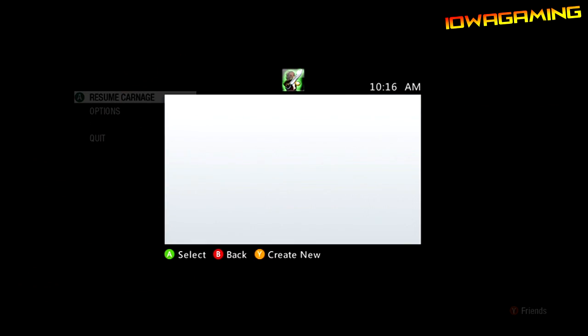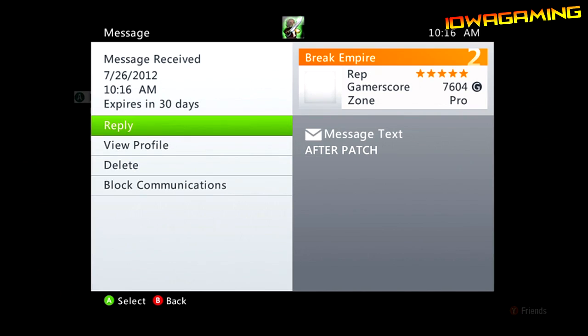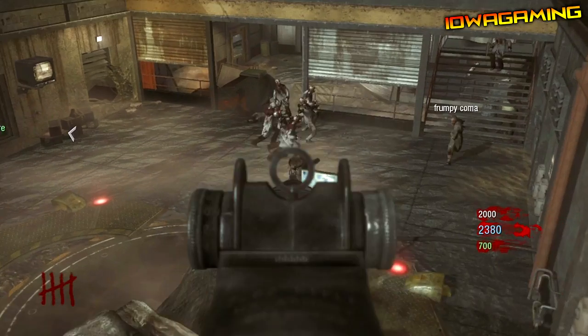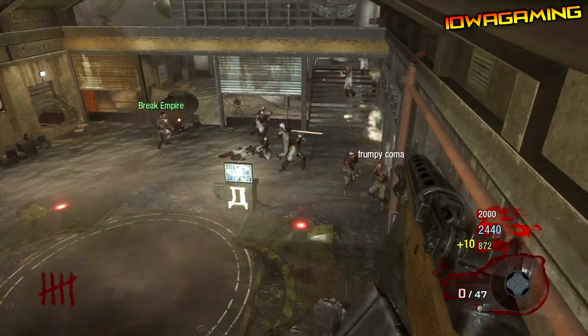Another bad thing about this glitch is that if you go onto the ceiling or onto the barrier to my left — it's like a wall — there are death barriers, so you will die. You can't go too far from here, but it is a very good barrier glitch.